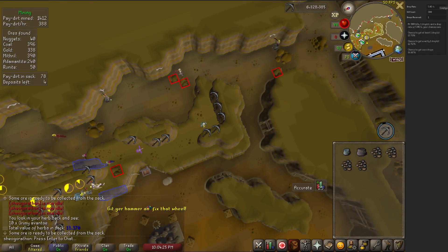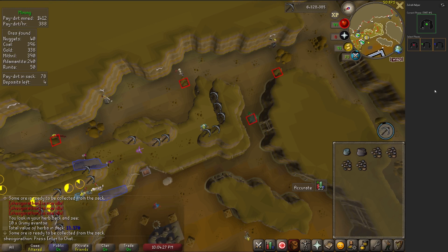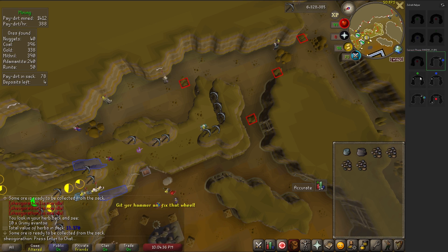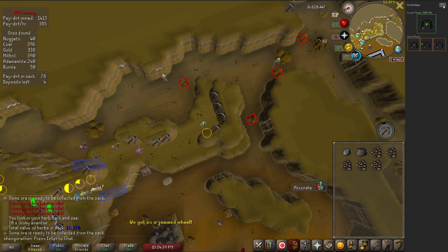The Zulrah Helper plugin gives an extra side panel that allows you to input what Zulrah rotation you are on, at which point it tells you what the next phase will be. This isn't automatic — you're clicking on it to see what the next phase will be. It's basically the same as the Zulrah Helper website but inside the RuneLite client itself, and would be very useful while learning Zulrah rotations.